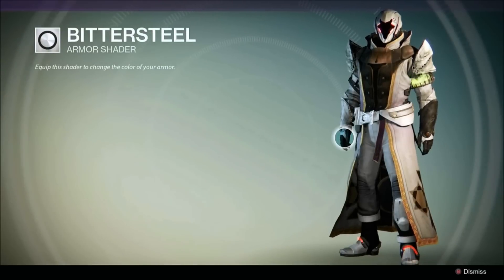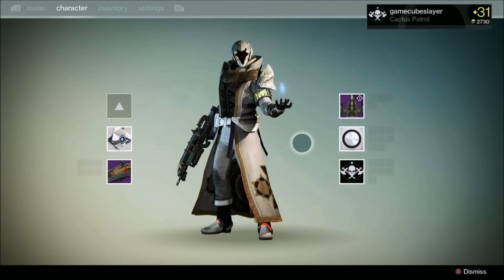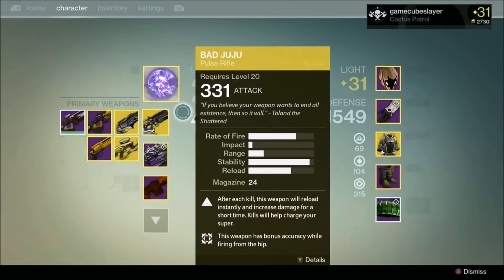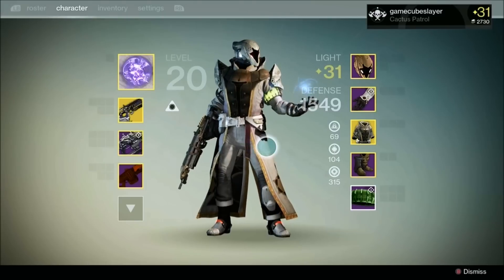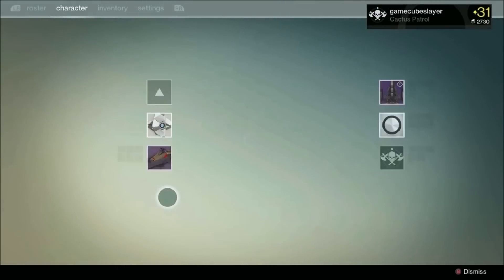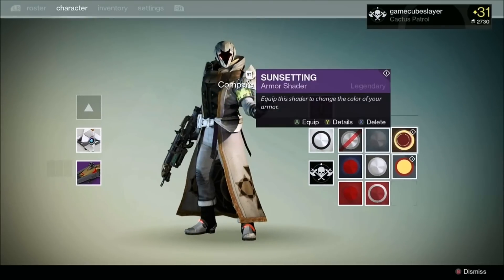But I also got Bittersteel from Dead Orbit around rank 19 I believe. I'm not too sure about that, but it looks just like Shatterwhite, which I was kind of disappointed about at first. But it grew on me.